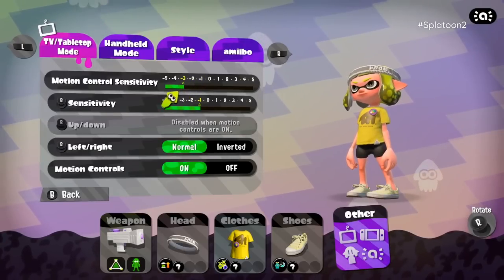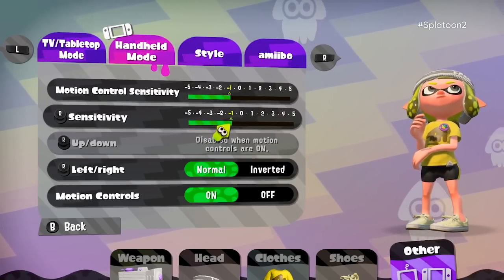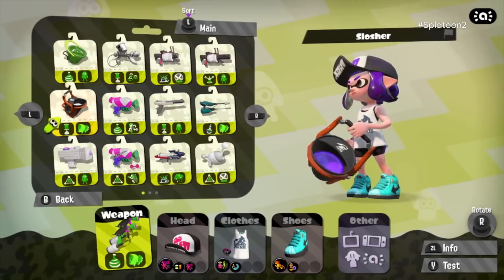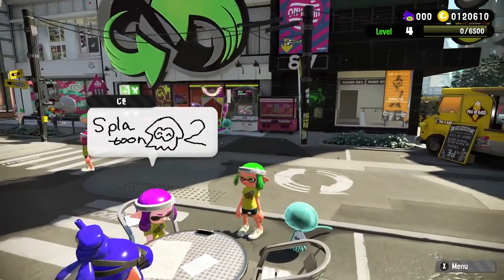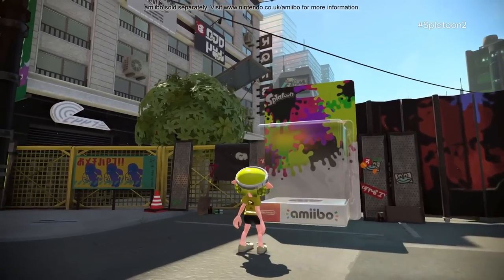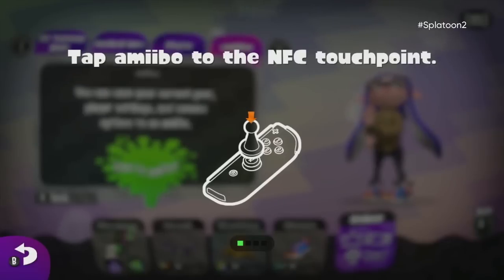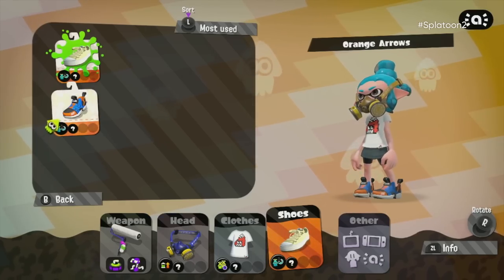You can set the sensitivity for TV and handheld mode separately, which is very useful if you don't want to be moving your Switch console massively when using motion controls in handheld mode. You can sort all gear and weapons by type and various other things. There's a new Miiverse-like art area which places art on billboards and walls in-game, and you can even post it to social media — though it's not tied to Miiverse, because Miiverse is dead. You can also save control settings, your gear, and your weapon loadout to an amiibo and load it up on any other console, which is perfect for esports. The original Splatoon amiibo can do this as well.